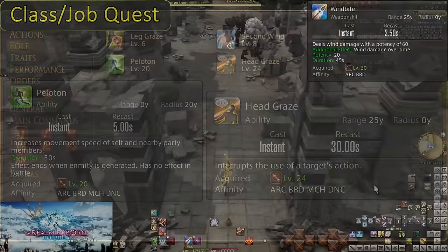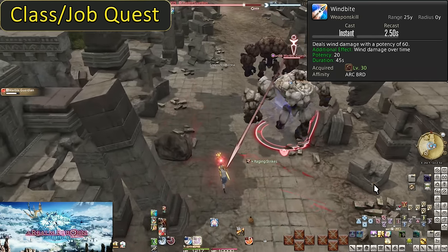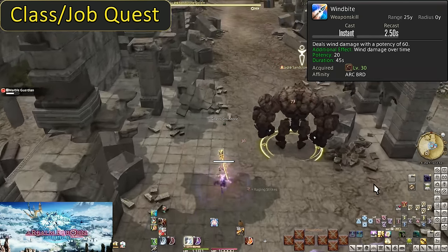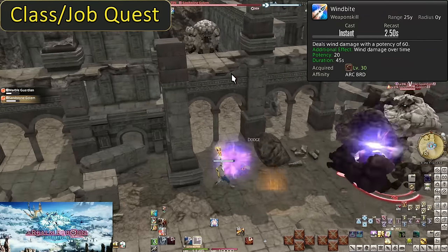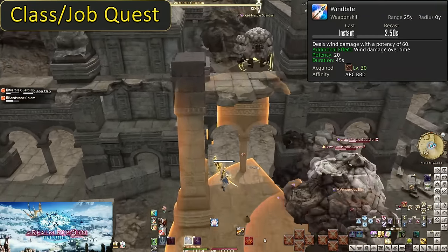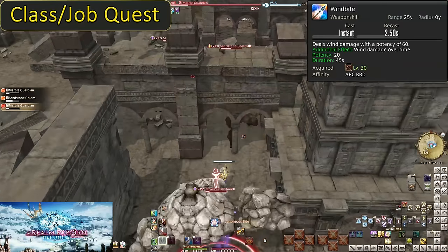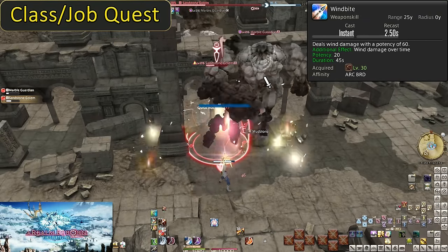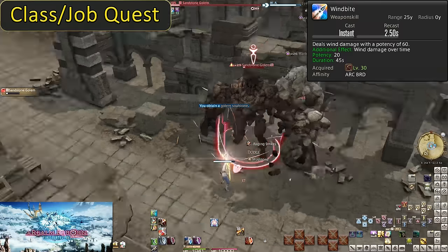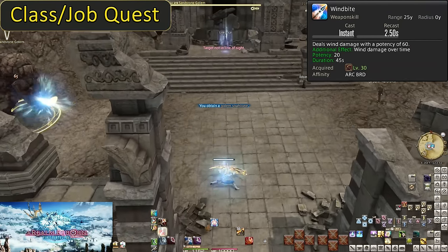Level 30: Wind Bite. This is your second DoT. Much like Venomous Bite it lasts 45 seconds, but does 60 potency on hit and 20 potency every tick of the DoT — making it 300 potency from the DoT and 360 potency total. That means if you get the full duration, Wind Bite is stronger than Venomous Bite. But most enemies who live long enough for one DoT live long enough for both. Prioritize Wind Bite on long-living enemies and Venomous Bite for short-lived ones.